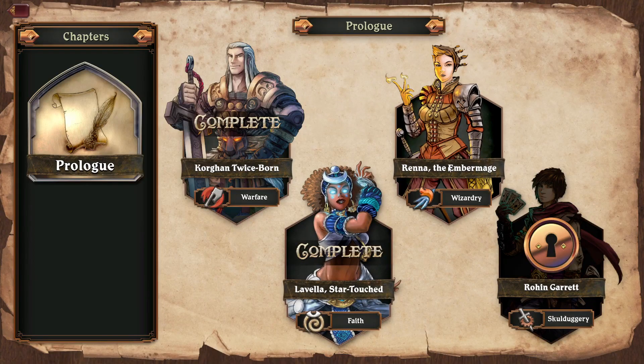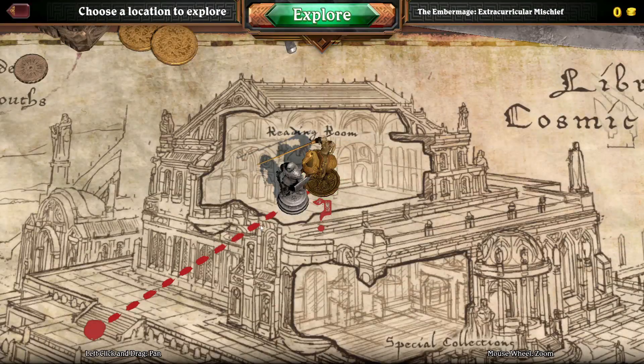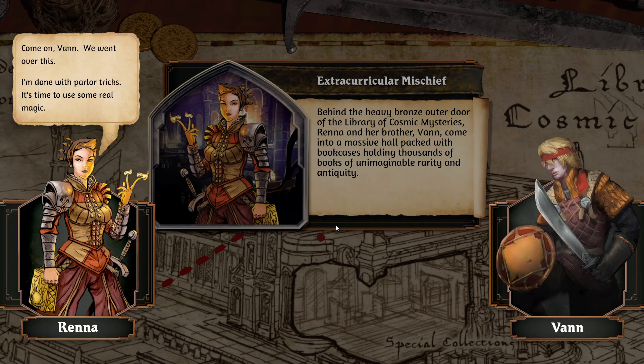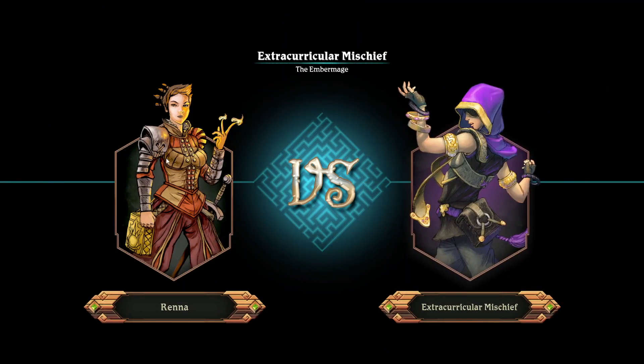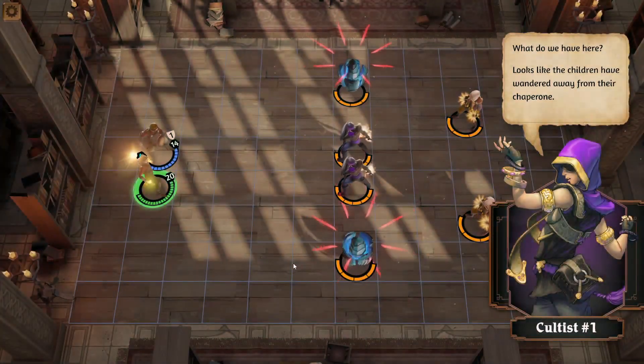The other notable thing about the deck-building is that you can only use two of the same card — you cannot stack a deck with five or six of the same card. Sometimes legendary cards at the end, you can only get one of them from a chest. That's good, but also annoying, because then you still have to draw it. Two out of 20 is only 10%, so there's only a small percent chance you get that card first.